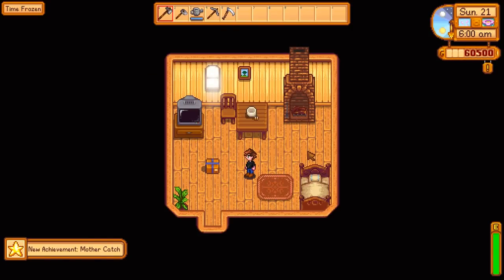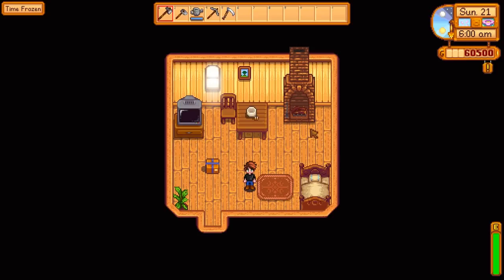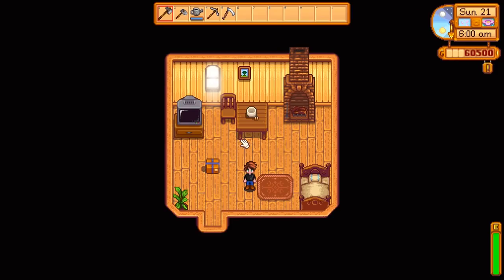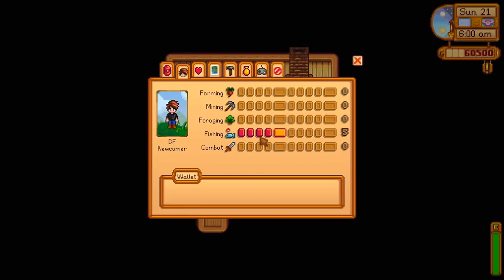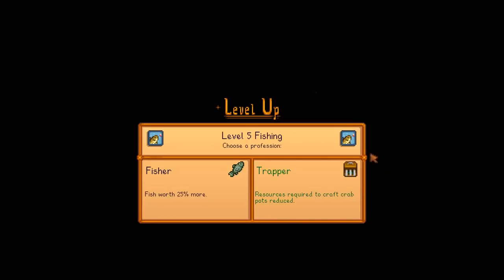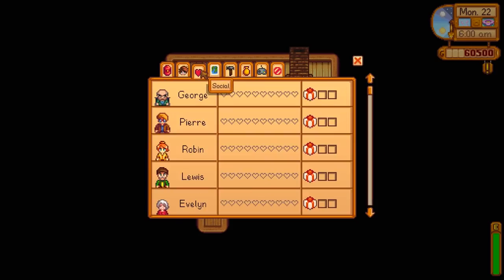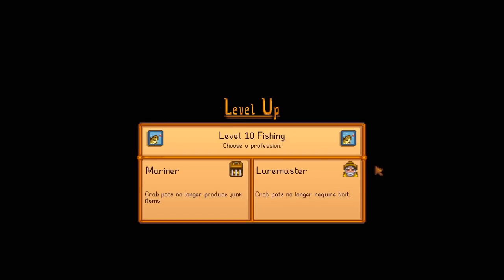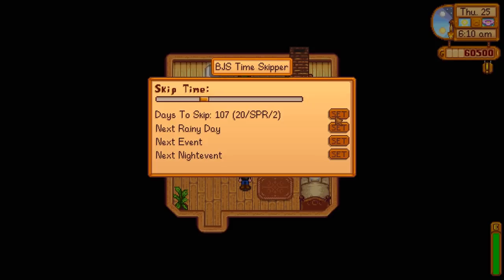We've hit a fairly substantial roadblock — the game keeps crashing. I'm going to unfreeze time in case that's causing it, but I'm not particularly optimistic. Fun fact though: in a single night we leveled all the way up to fishing level 5 just from crab pots. Acknowledging the level-up prompts one by one — level 1, 2, 3, 4 — we're actually up to level 8 fishing now, we just don't know it yet. Crab pots no longer require bait at this fishing level and no longer produce junk, so the recycling machines basically become useless. We'll get the most value we can out of them.